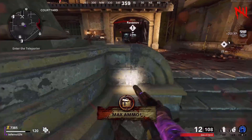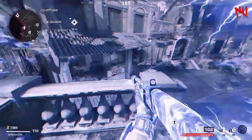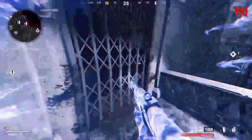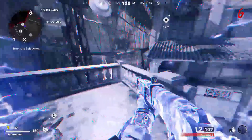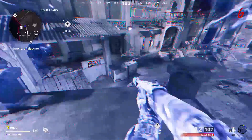For the second method, you want to do the same thing by jumping onto this little thing, then jump up and use your Ether Shroud. If done correctly, you will be on the balcony again and can skip the first door straight to the teleporter. For the next method, all you want to do is come over these boxes, stand exactly where I do, then jump and use your Ether Shroud. If done correctly, you will be on the balcony again and can do the same things as before.